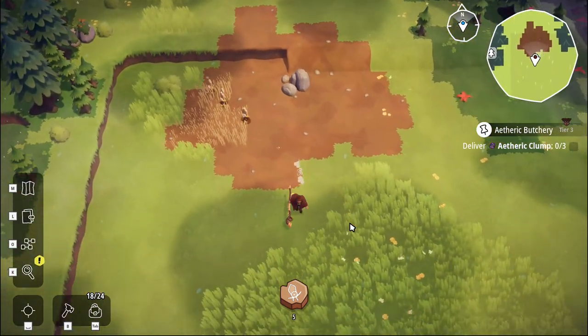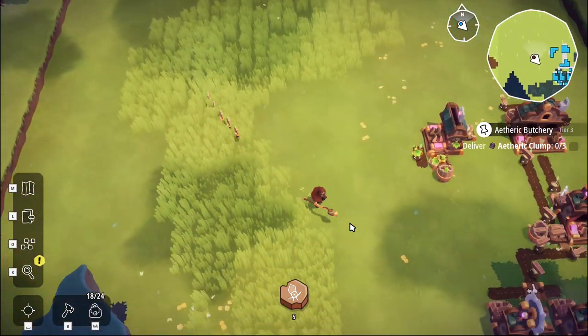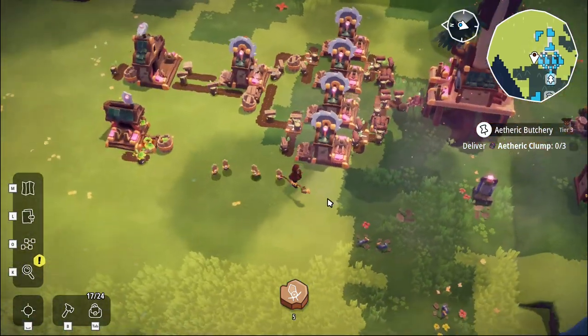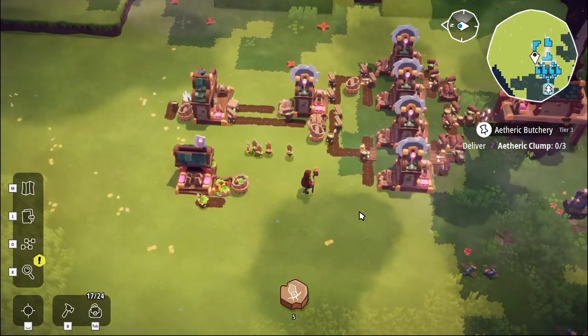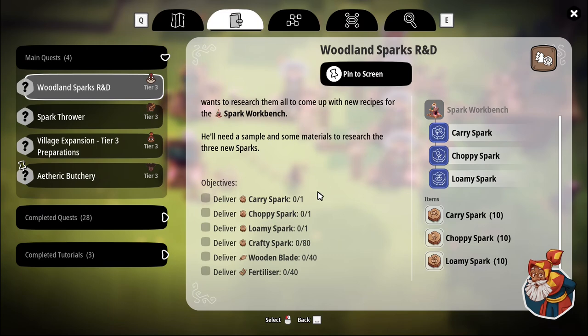Let's go back to base, because we can't really do a great deal here. We need to do a couple of other things — we have quests for a carry spark, a trophy spark, a loamy spark, a crafty spark, wooden blades, and fertilizer. We can do all of that now because we have a carry spark.